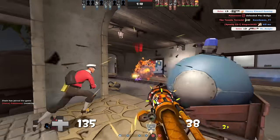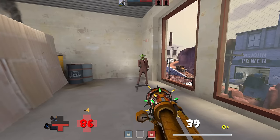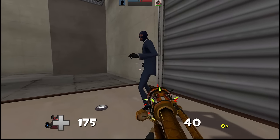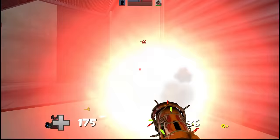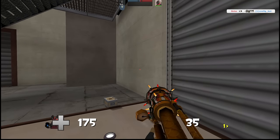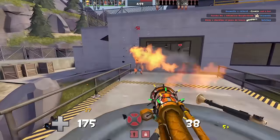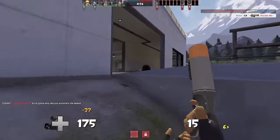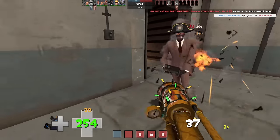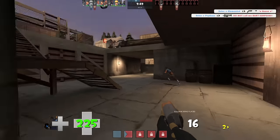The Spycicle, like the Darwin's Danger Shield, is another weapon that grants free Afterburn immunity, meaning you're once again denied of your heavy hitting combo shots. Thankfully, the Spycicle doesn't grant a fire resistance on top of that, so your Dragon's Fury shots will still deal up to 30 damage. Either take him out with 4 or 5 Dragon's Fury shots, Air Blast him into a corner and use your melee, or switch to a shotgun if you happen to have one equipped.